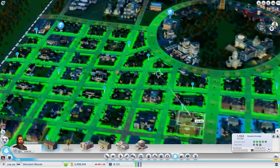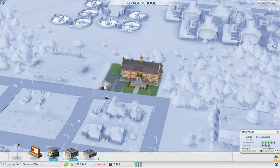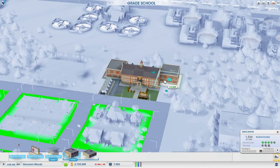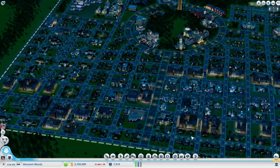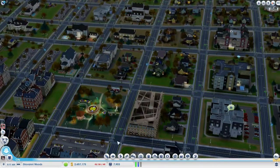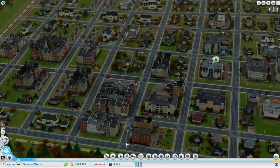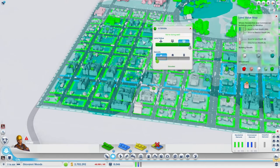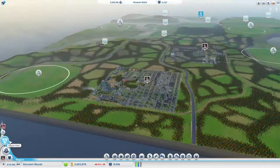The elementary school is getting a little overloaded, so they are building a second elementary school. The focus of Giovanni Woods is education and high tech, so I want to make sure there are plenty of places for kids to go to school. I did build an elementary school in Traviata Knoll, but I'm not building any colleges or universities there. So if anyone over there really wants a higher education, they have to commute over here. Now I've got more high wealth going, and I'm hoping we'll eventually generate people going to the other town.